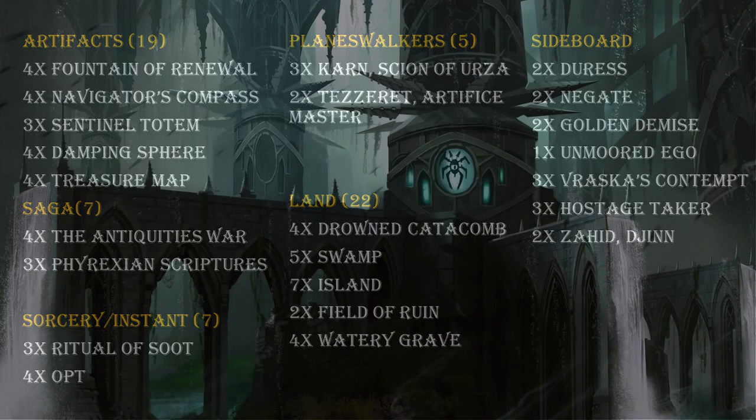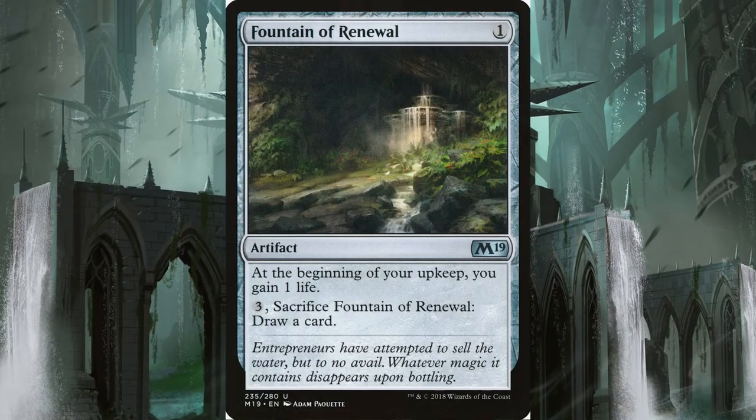Let's dive right into the artifacts. First, we have four Fountain of Renewal that cost one each and will add one life at the beginning of your upkeep. This gives you a head start with your life while your win conditions come together. You can also sack this later for card draw if you need to.